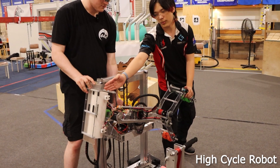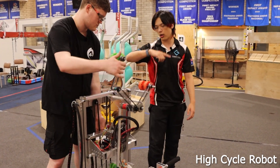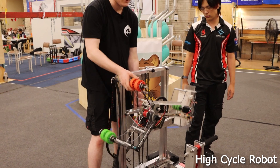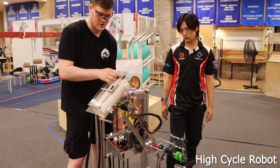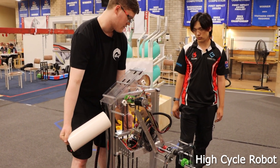our coral mechanism is in the right position for a score after we rotate our arm around. So we will intake off of the reef, lift the algae up and out, then the coral will come into position and shoot out directly onto the branch of the reef to score.